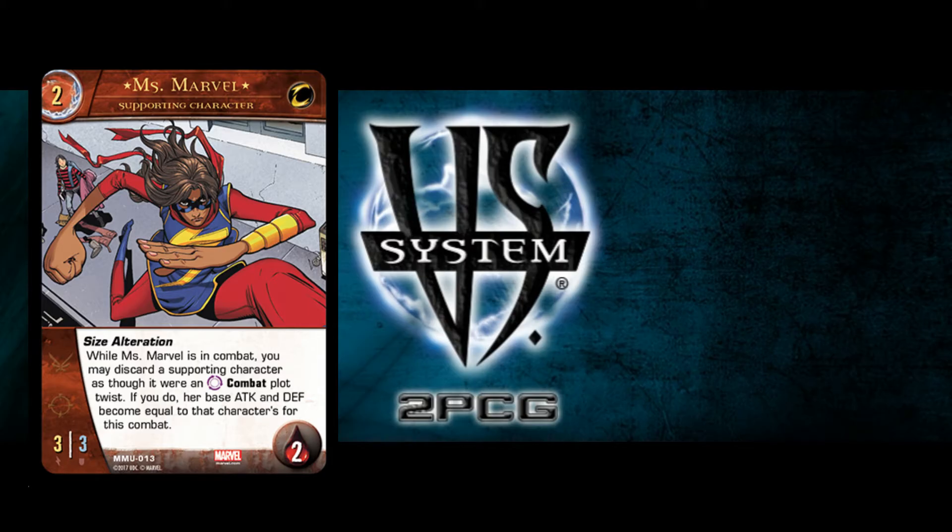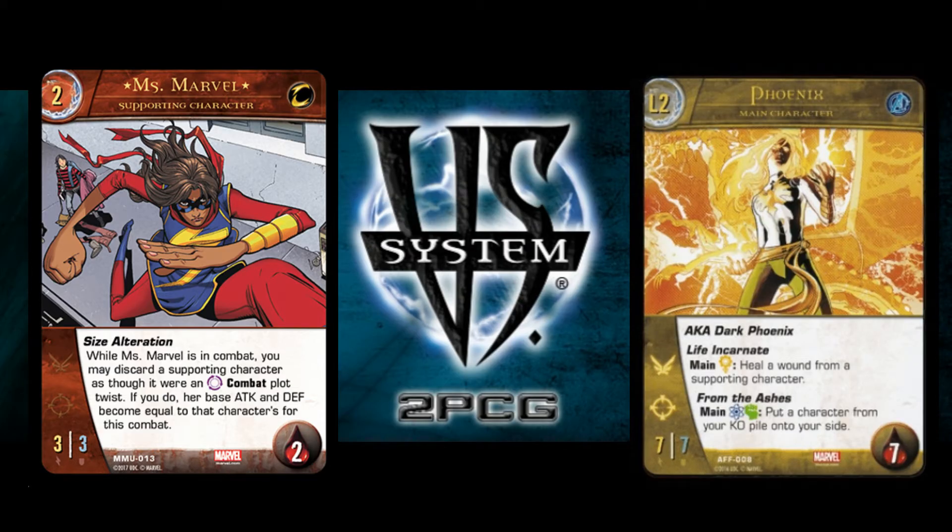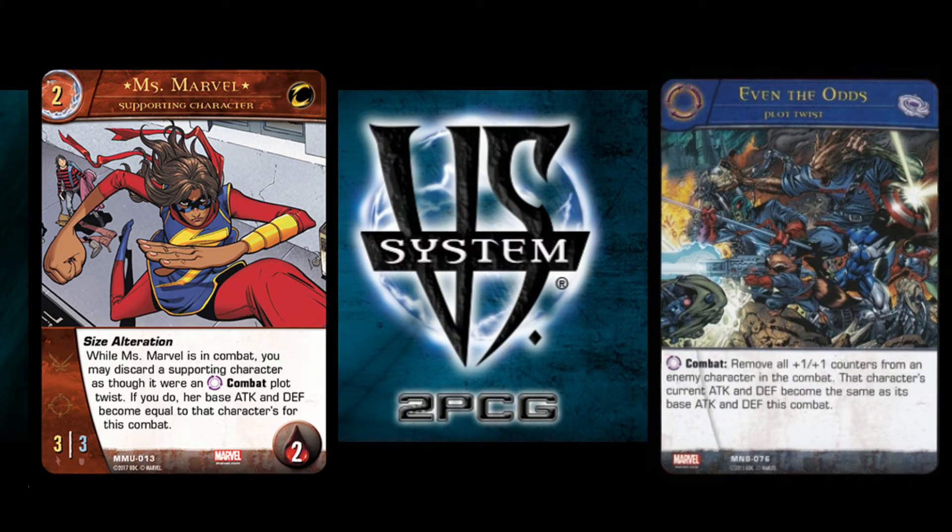Other MCs that I think she could go pretty well with would be the Phoenix MC, because if you start getting close to leveling you can attack, and her ability isn't once per combat, so you can discard like three characters so that you've hit that threshold so the next character that comes into play is going to level you up. Also, with multiple uses per attack, Even the Odds is a one-for-one trade for her — she can swing in, power up, they'll Even the Odds, and then you can just power her back up again.